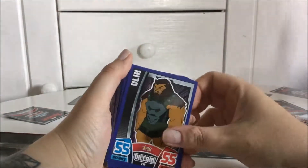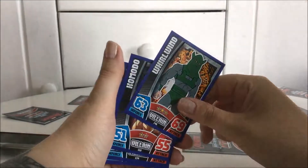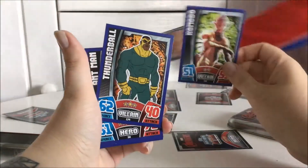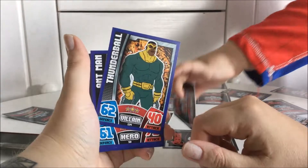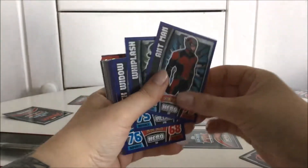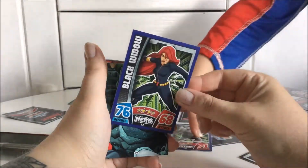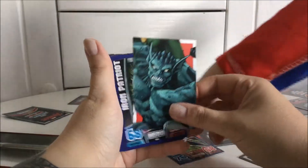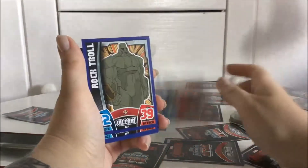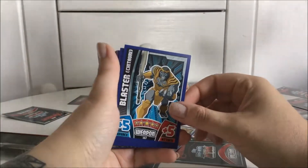We got Ulik. We got Whirlwind. We got Komodo. And we got Thunderball. And we got Ant-Man. We got Whiplash. We got Black Widow. We got Iron Patriot. We got Rocket. And we have Blaster.